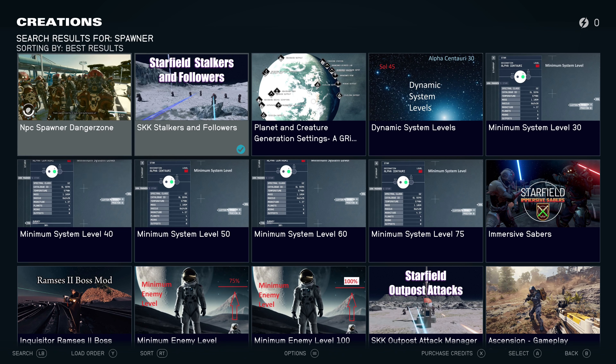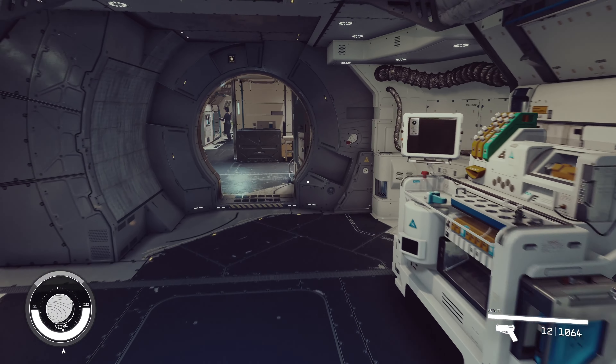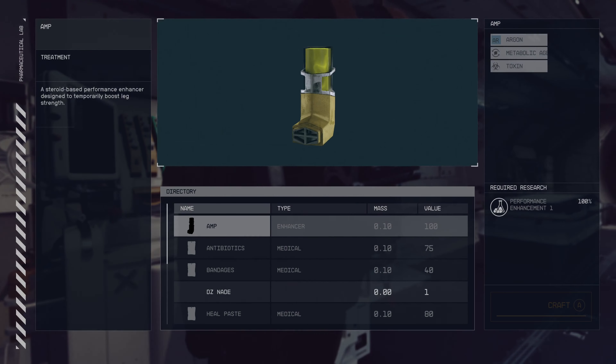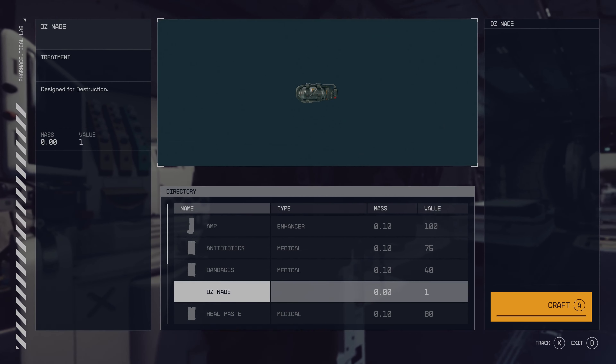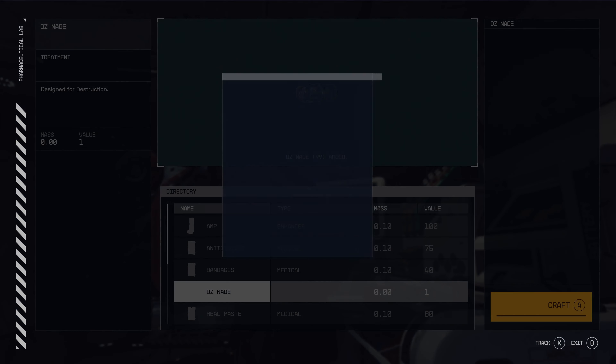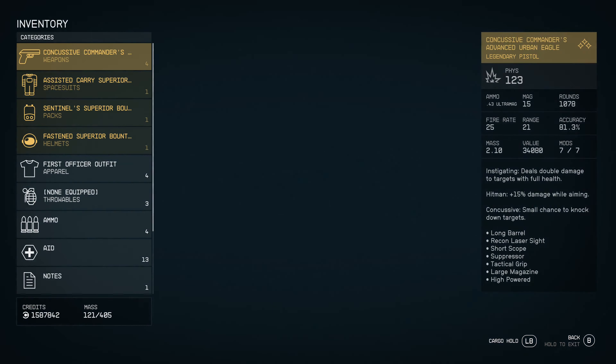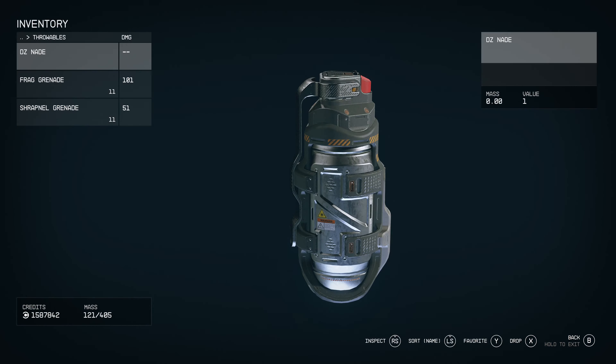Installing this creation is easy — just search for Spawner in the menu. Using the mod requires crafting at the pharmaceutical bench. You create an item called DZNade. This item is free, so I recommend making hundreds of them. The item will appear in your throwables inventory as a grenade. When you want to spawn NPCs, you throw the grenade where you want them to appear.